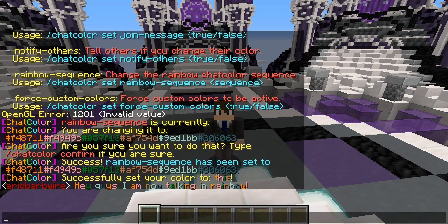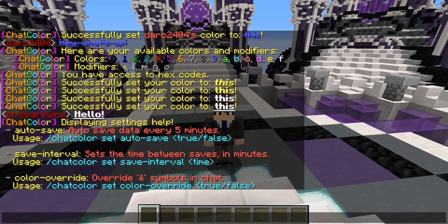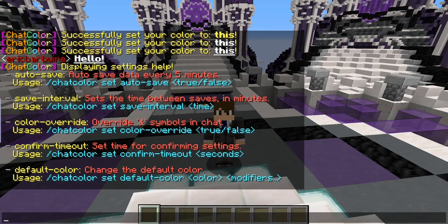Especially if you get some nice pastel colors going, it can actually look quite pleasing to the eye. And what I just edited here is actually in the settings help — this is like editing parts of the config just within the game. So you could control stuff like auto saving data,